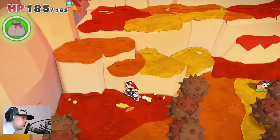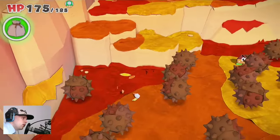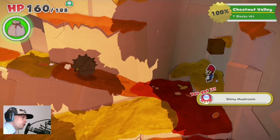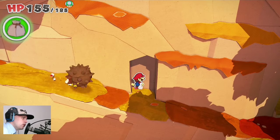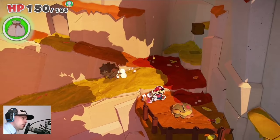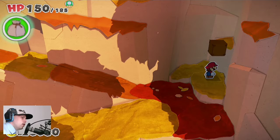One more hidden block. After a second I found it when I was falling down. So we have Chestnut Village finished. The only thing is I must go up here again. I thank you for watching. I hope you have a nice day and we see each other on the next part of Paper Mario the Origami King. Bye bye.